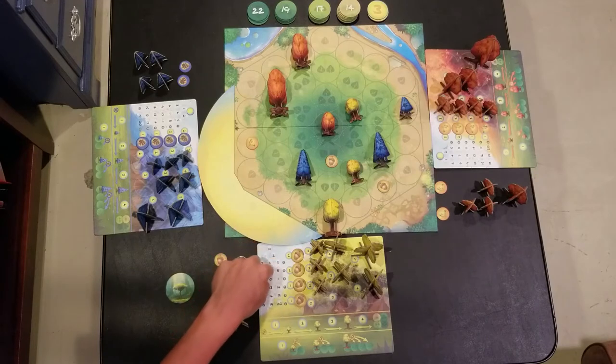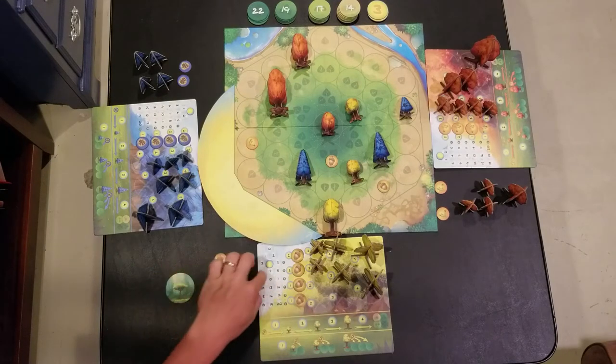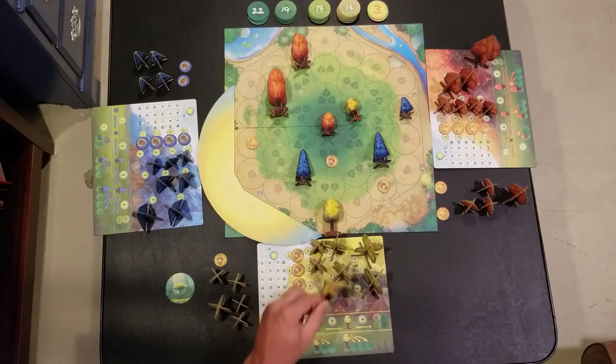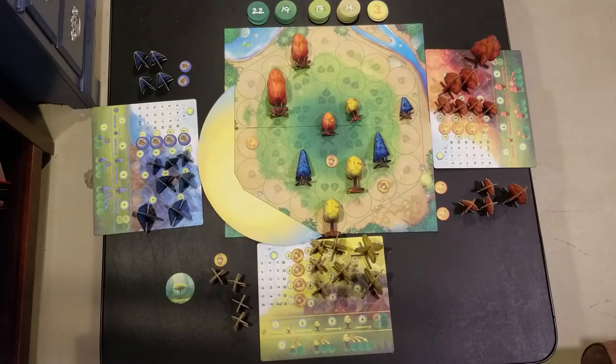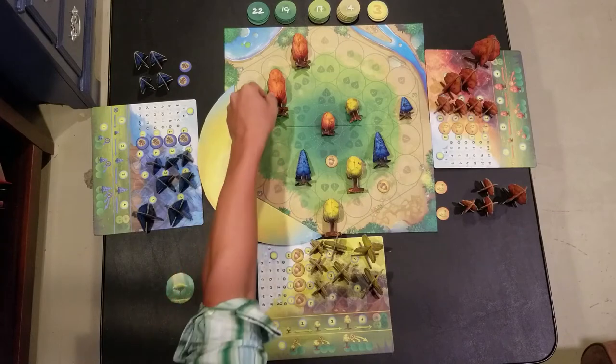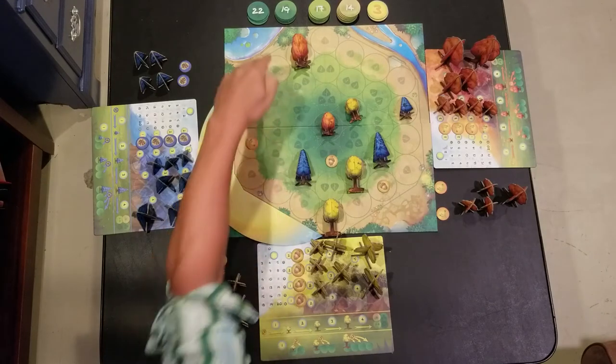Once you've figured out how many light points you have, the Life Cycle phase begins. During this phase, players use light points to perform actions. You can buy seeds and trees from your board to make them available to use. You can spend light points to grow a tree that's already on the board from one size to the next. Or you can plant a seed near an existing tree — the distance you can plant from is dependent on the size of the tree, so you can plant seeds further away based on a larger tree. Lastly, you can collect a large tree by removing it from the board and taking a scoring token from one of the piles.